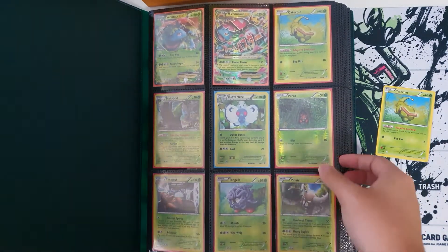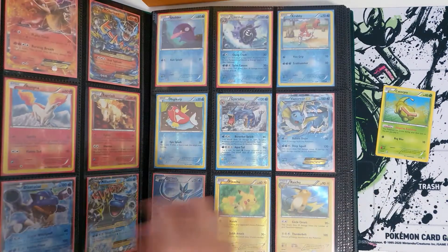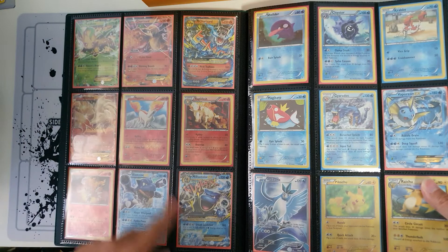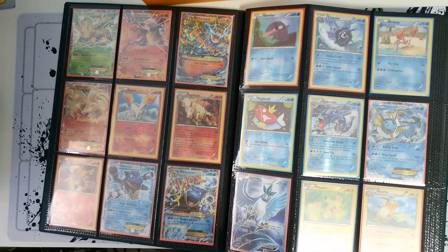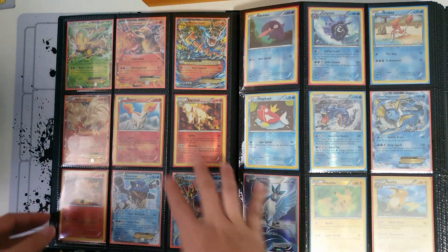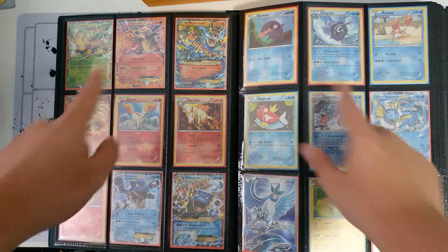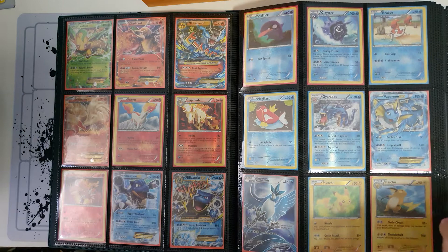Without further ado, here are the cards. There's a Venusaur, Blastoise, and Charizard — yes, Charizard that everyone loves. This is not one of the more expensive Charizards; it's actually cheaper compared to other sets. Really happy to have the three starters here.